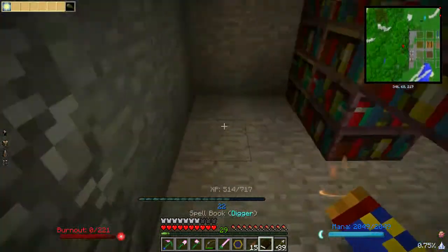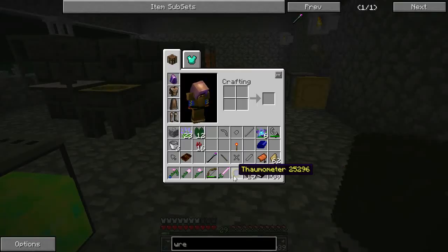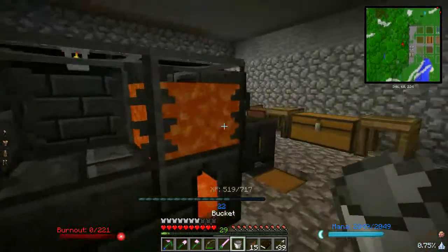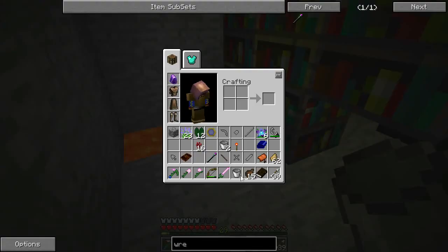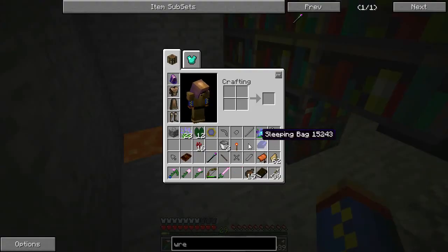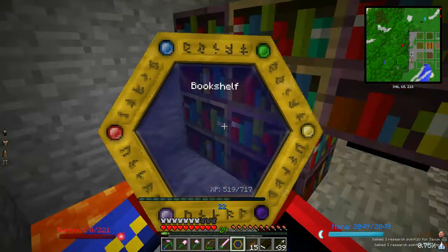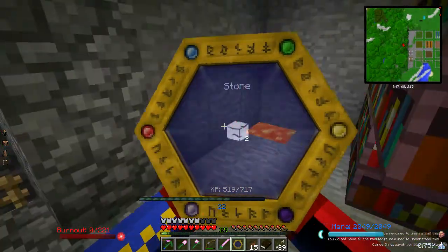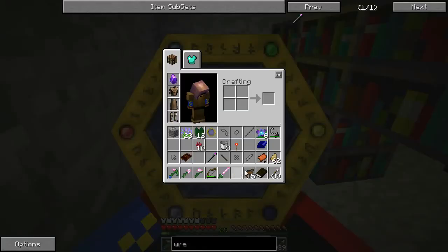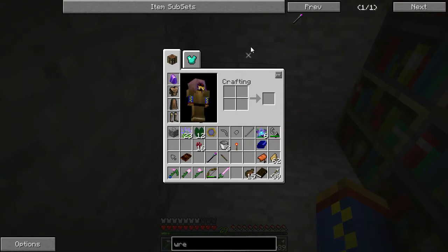Now let's make a place where I can just destroy some stuff. Let's grab a bucket of lava and put it right there. Have I scanned lava yet? I don't think I have — let's go ahead and scan that. Can't do bookshelves yet. Can't do the enchantment table yet. So at this point what we're going to do is start destroying some of these things because they're just made out of stone and I don't need them.